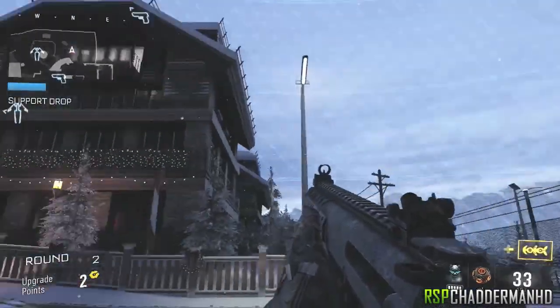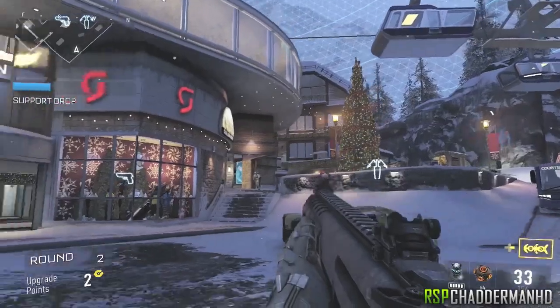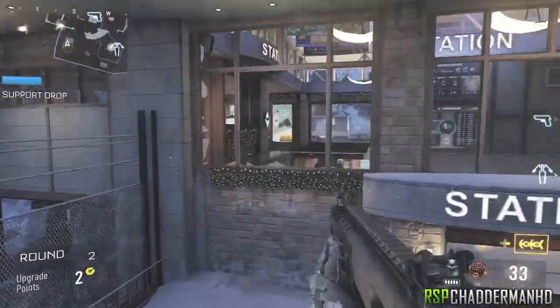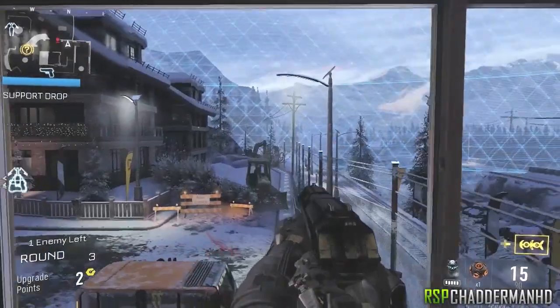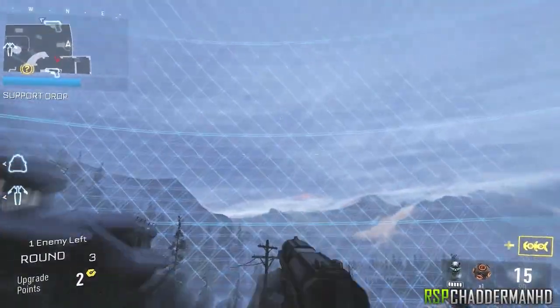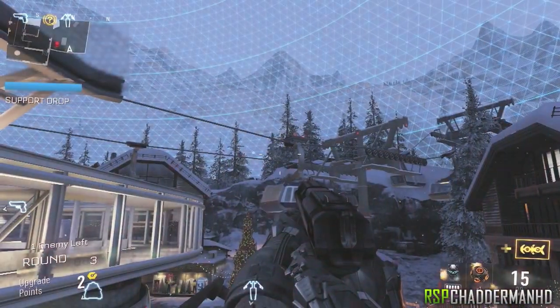To do this, all you want to do is make sure that you go into an ecto survival game. Once you get into an ecto survival game, make your way over to this location on the map. From here, jump over into this window, then jump on top of this ledge, push forward, jump, and push forward in the air — you should land on top of this lamppost.